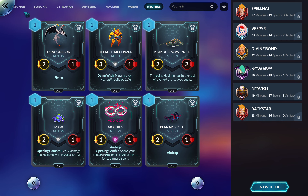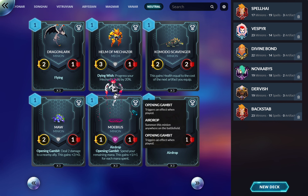If you're doing some weird artifact deck, maybe this makes sense — getting it a lot of health is good. Like with Lionar's four-drop artifact: you drop this, play that next turn, now he's a two-six, then Divine Bond him and he's maybe an eight-six. Opening Gambit: deal two damage to a nearby ally, this gains plus two attack. This could make sense in Magmar because they have creatures that can be buffed when damaged.